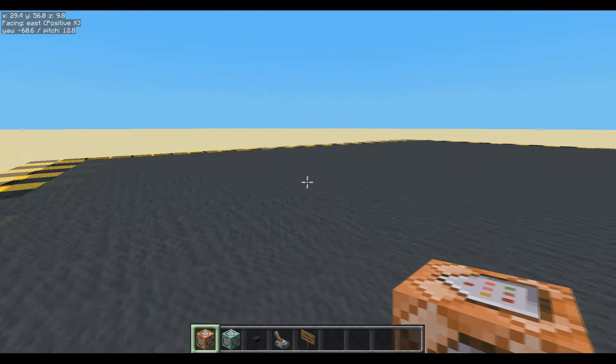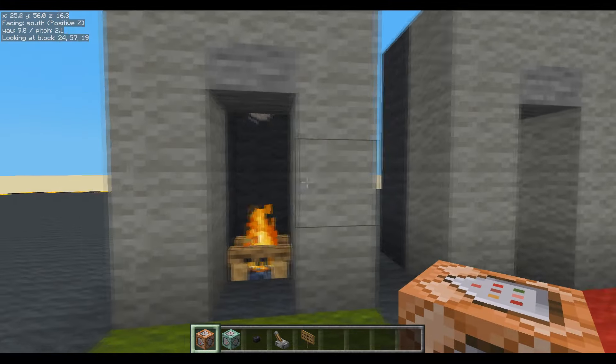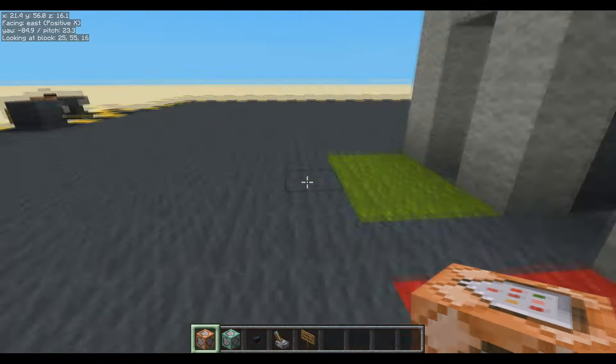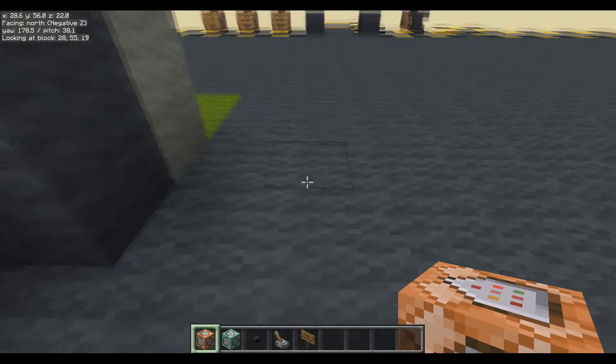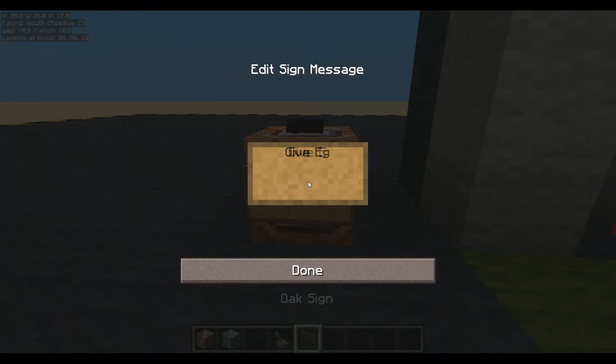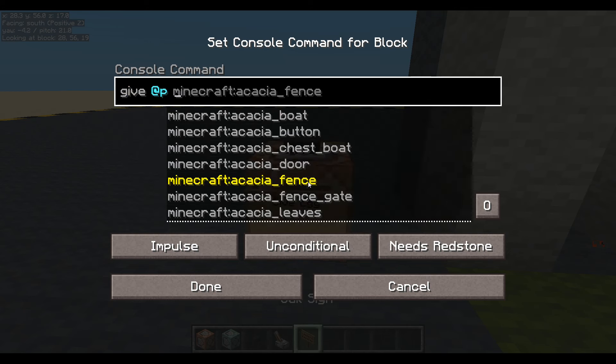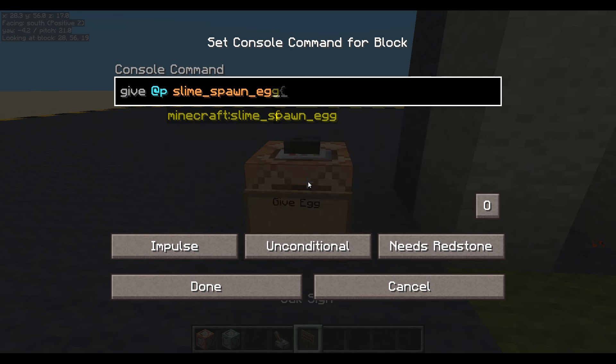Today we don't need any scoreboard objectives so I'm not going to make any. But I want to give myself a marker. I've already prepared my fireplaces. Fireplaces can be anything you like - technically you don't even need a fire there. First I'm going to give myself a little spawn egg so I can create fireplace markers. We'll say give egg, and this will give the nearest player a slime spawn egg. Display name - I'll give it a name. The name will consist of some text: 'marker fireplace'.